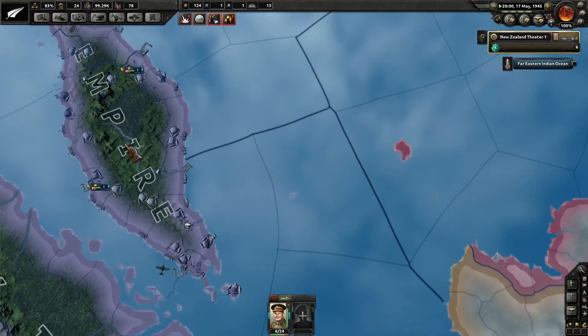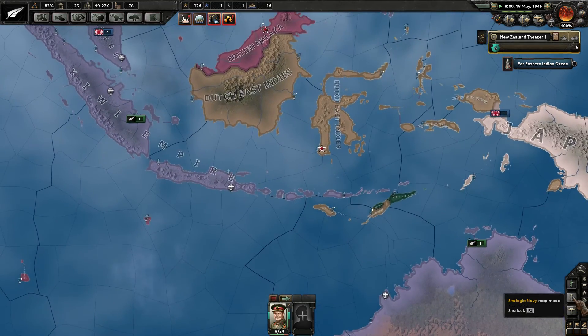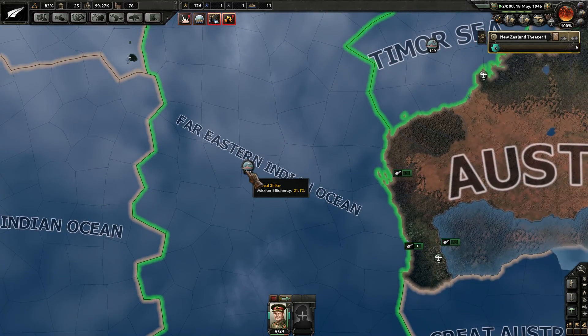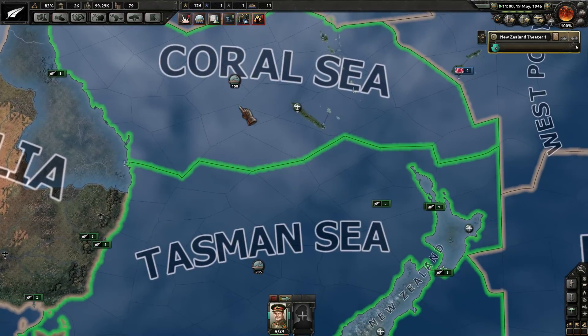We've got these two Japanese divisions sitting here that aren't really doing anything — they're in poor supply. If you take a look at the air map mode, I've at least got some better efficiencies going here in these larger sea zones.